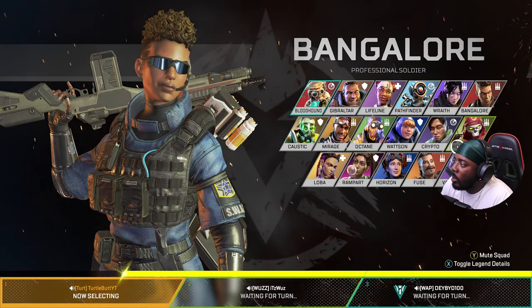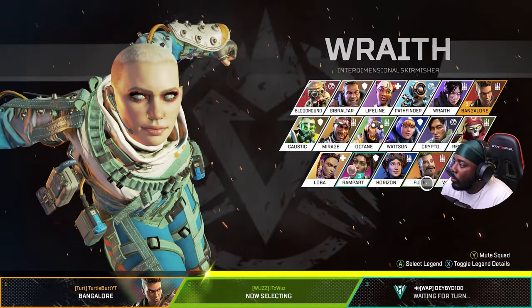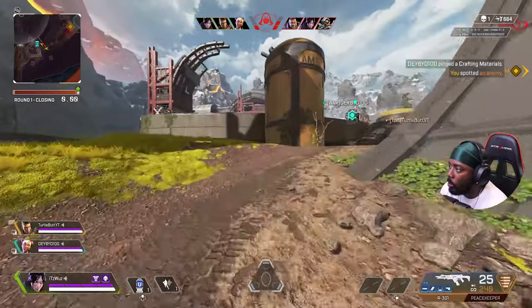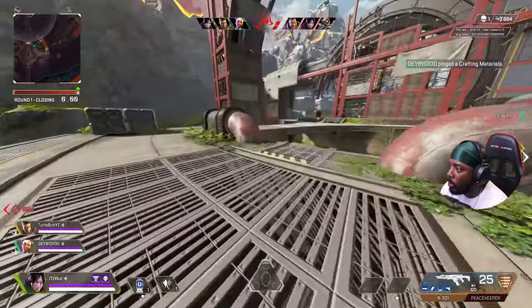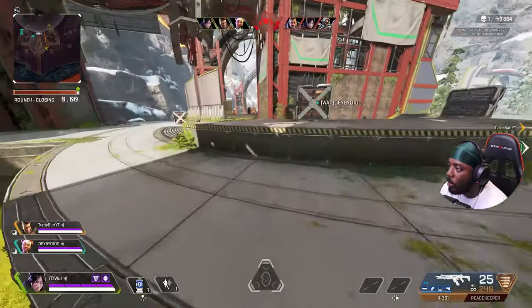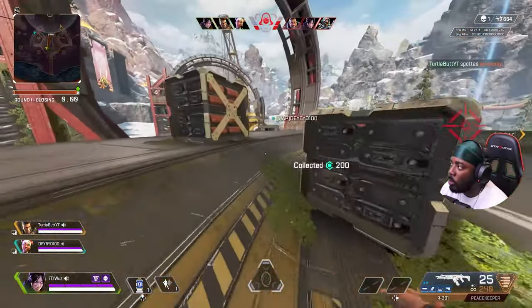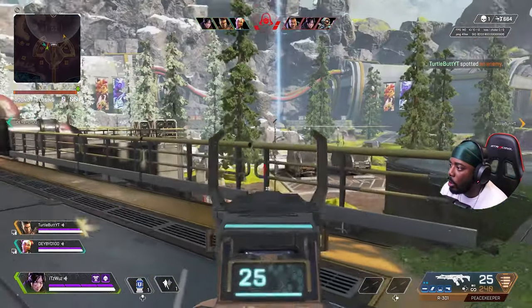You can't change legends during rounds, so try to pick a legend you're comfortable with if possible. If you're three-stacking, try to pick legends that complement each other very well. I do hope Respawn will change this feature and give you the option to switch between legends each round — I think that'll make it more competitive as each round evolves. Let me know in the comments below if they should make legend-switching between rounds a feature.